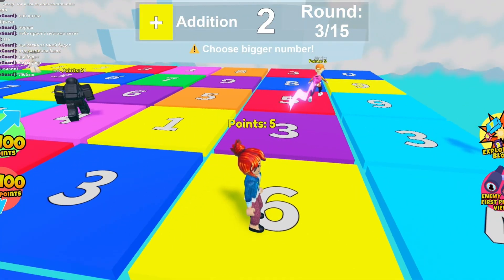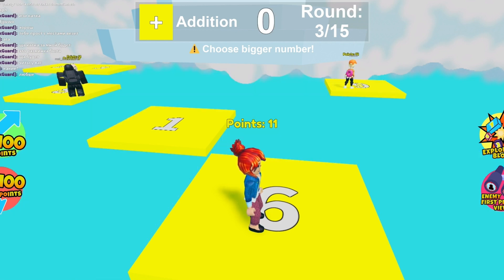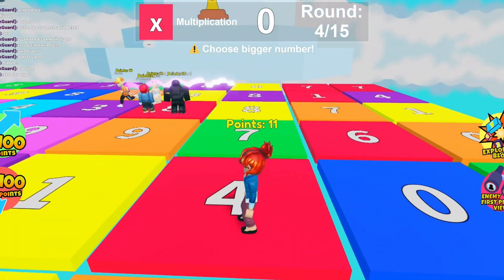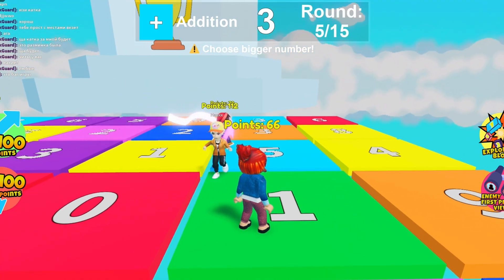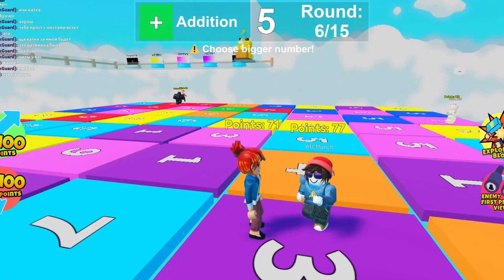Addition. Is that a 9 or a 6? I'm just going to stay here and hope it's a 9. We'll see what my points are. Oh, that was 6 — it was 5 plus 6. Over here! Multiplication! I'm going to 4. 6 vs 6 — I was on 8! Awesome! So 66 plus 5 is 71.